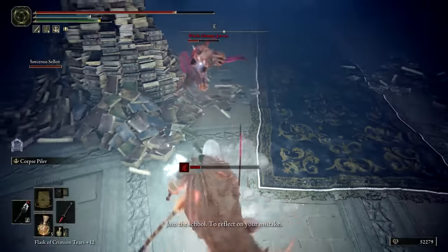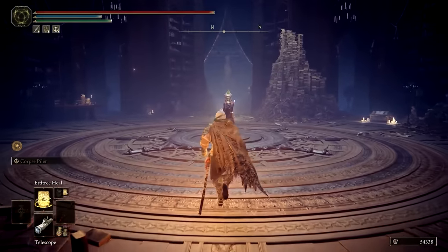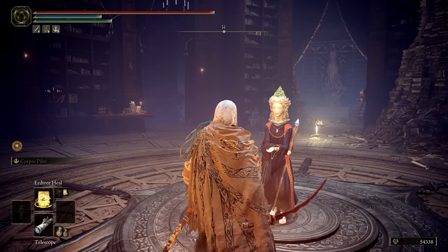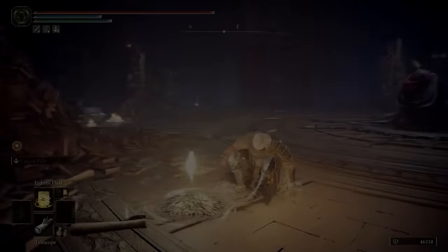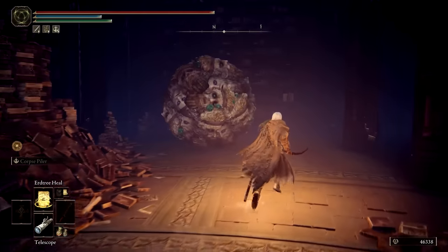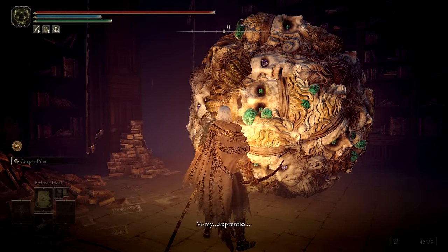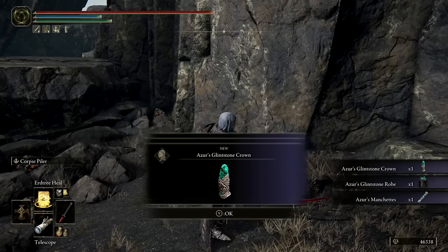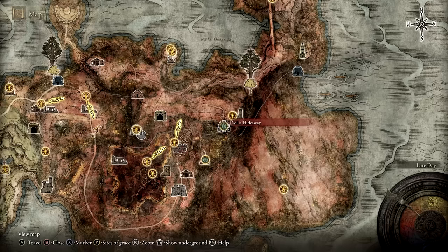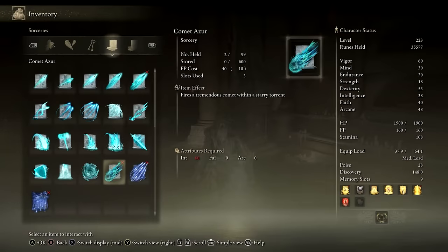On the other hand, successfully assisting Selen will immediately reward you with Jerren's armor set. You can then speak through all of Selen's dialogue after the fight to get the Glintstone Kris, and to have the Shard Spiral spell added to Selen's shop. If you've already found Lusat at this point, you can reload the area and Rennala will return to her rightful place. Meanwhile, Selen will have undergone an unexpected transformation. Find her altered form near some of the book stacks to pick up Selen's Glintstone Crown. After this, you can head back to Azur's location to acquire his armor set, and also go back to Lusat's location to get that armor set as well. Each of their Glintstone crowns increases the potency of primeval sorceries, the main examples being Comet Azur and Stars of Ruin. Note that if you sided with Jerren, you unfortunately cannot get either Azur's nor Lusat's armor sets.